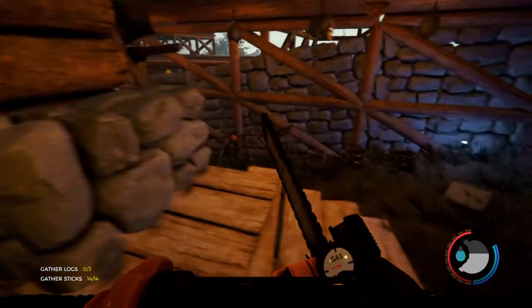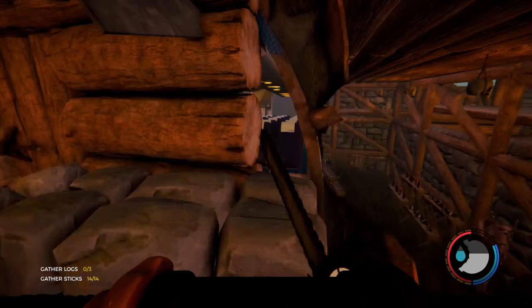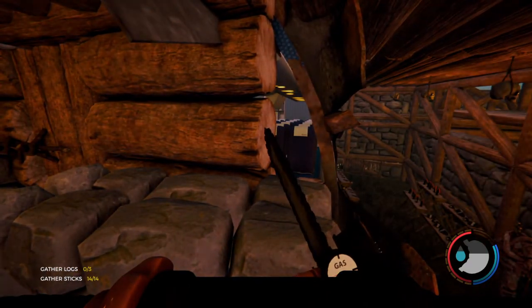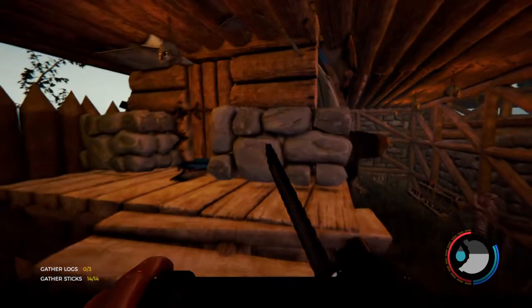Another thing you can do while they're in there — if there's multiple people in the plane — is message one and say 'kill this guy and I'll let you out.' A lot of times you get a little mini survival game of your own inside the plane, which is pretty cool.